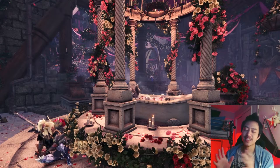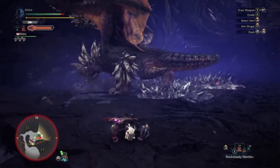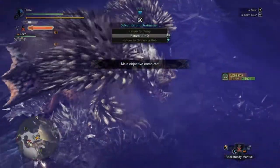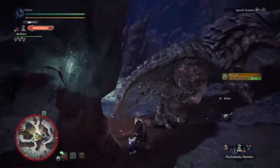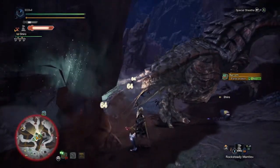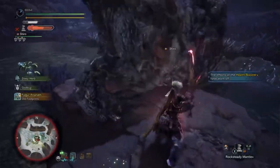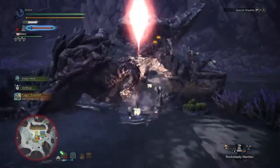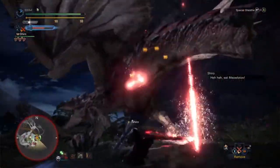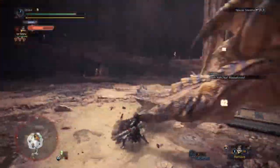The second tip is this weapon's strongest attack: the Helm Breaker. You can only perform this attack when you have at least one level of your spirit gauge. By pressing R2 and triangle, or RT and Y, your character will stab the monster, jump up into the air, and slice downwards — hitting the monster multiple times. If the monster moves, you can change direction using your left stick. Performing the attack drops the spirit gauge by one level, so for maximum damage keep the gauge at red.